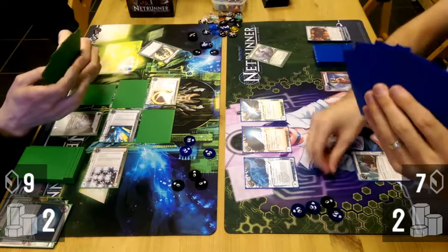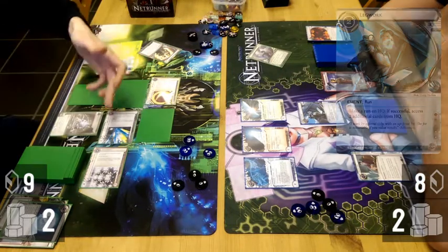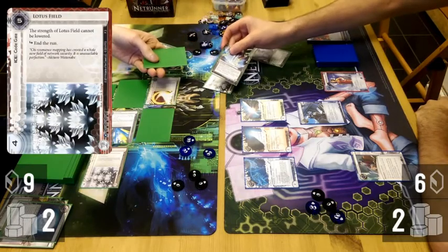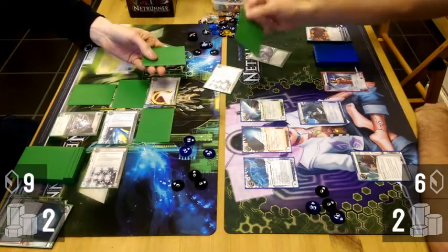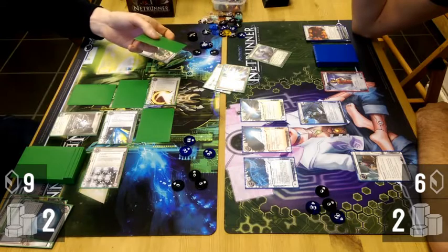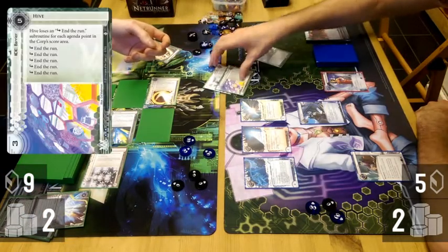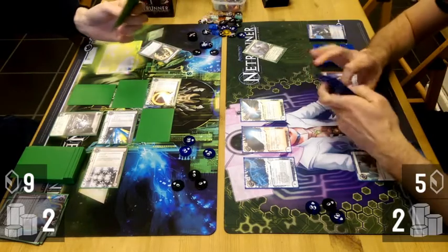The fact that I have an Emergency Shutdown against Blue Sun means he needs to be a lot more careful with his ice reses and needs to defend HQ. I Legwork on Weyland — Cyberdex, which has no effect. I considered whether or not I should trash it; I was tempted to leave it in HQ to save a credit, but in the end I trashed it just to make future Legworks more profitable. It was only a credit. Refreshing to Legwork Weyland and not see a three-point agenda and two Punitives.